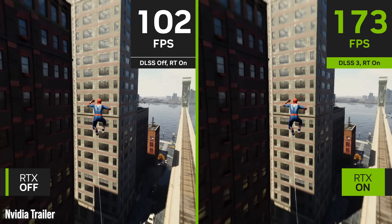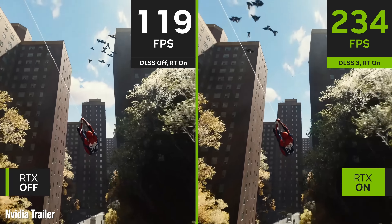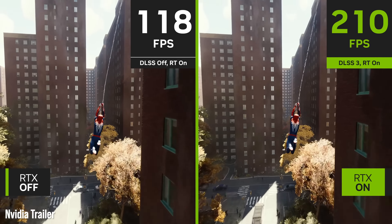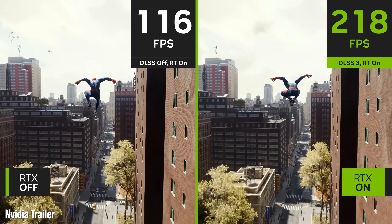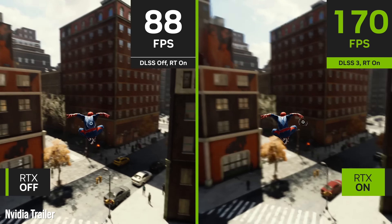Moving to Marvel's Spider-Man, NVIDIA has already shared frame rate numbers showing native resolution rendering on RTX 4090 up against DLSS 3 — it's roughly 100 to 120 FPS at native 4K, with DLSS frame amplification adding around 100 frames per second, giving over 200 FPS at 4K. That's pretty extreme, though it's not the circa 4x multiplier seen in the Cyberpunk tests.